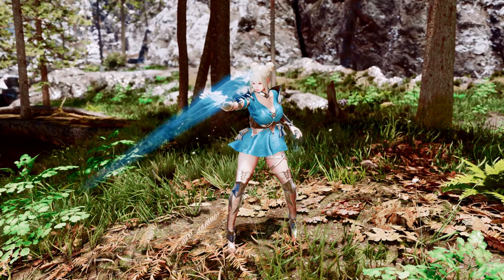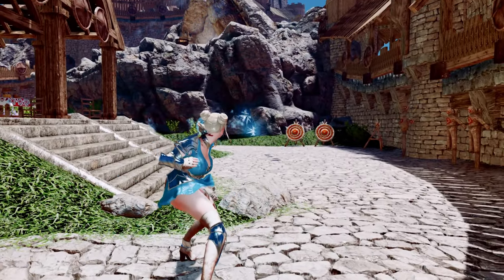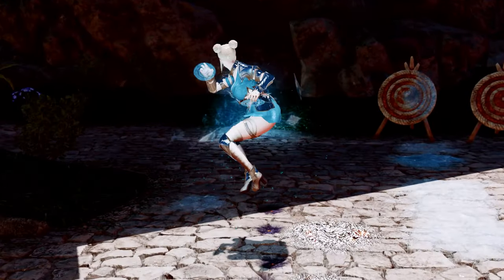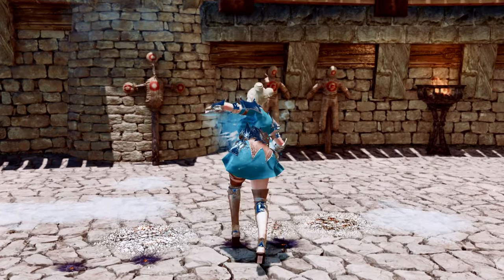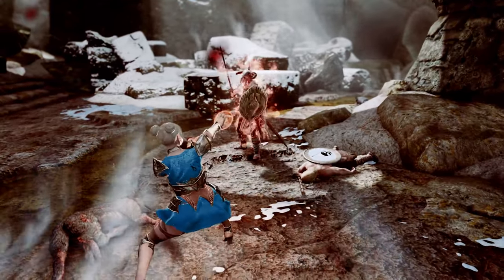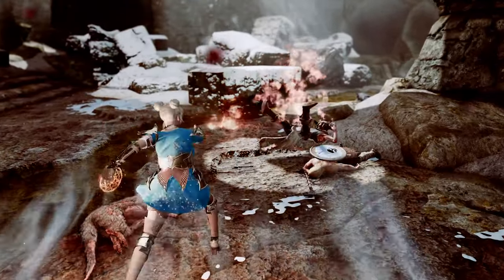It offers an exciting new dimension to spellcasting combat in Skyrim. When you equip the Elemental Rings and use the Block Key, you can cast spells in a combo system, much like the MCO mod system for melee combat. The Block Key serves as a light attack, while the Attack button functions as a power attack. You can chain normal attacks into power attacks, and the higher the stage, the more powerful and expansive the spells become.